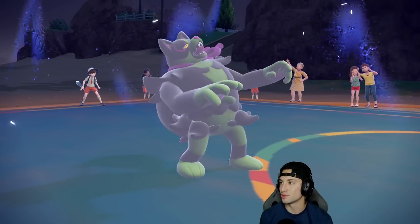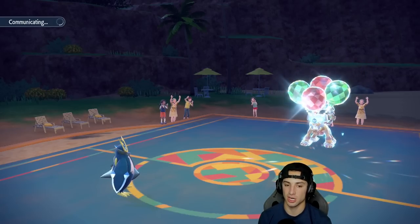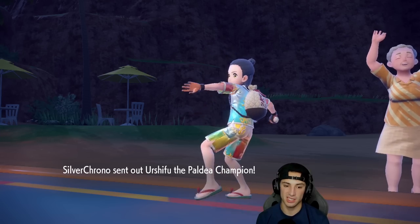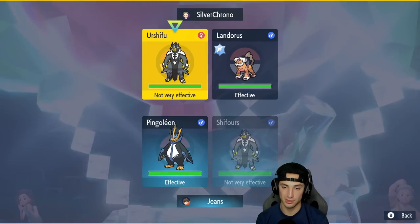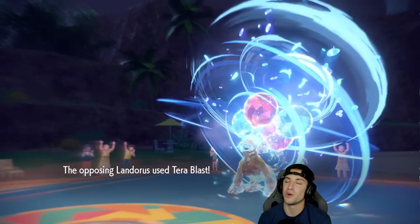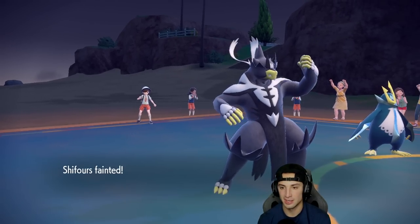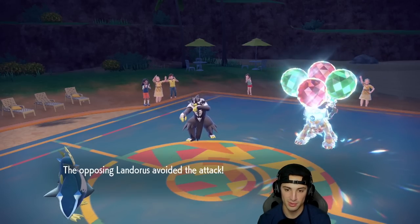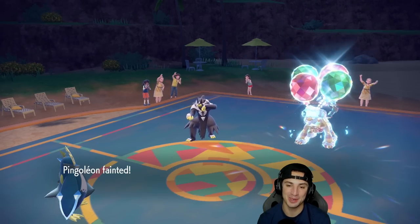The meta Pokemon are just outspeeding Tailwind — that's how fast they are. Urshifu with Choice Band — I might want to Sucker Punch depending on who comes out. He can outspeed me with Choice Scarf. I try to go for a Wicked Blow but Landorus Choice Scarf outspeeds and it's not enough damage. Close Combat from Urshifu — game set match. We missed both Blizzards too. But hey, 2-1 winning record — can't really complain.